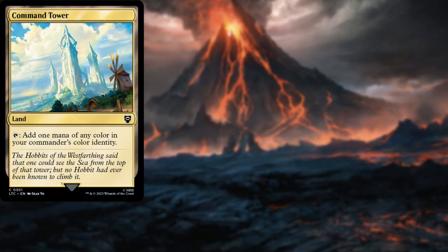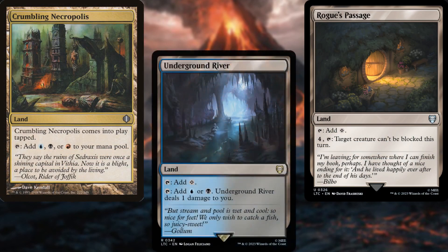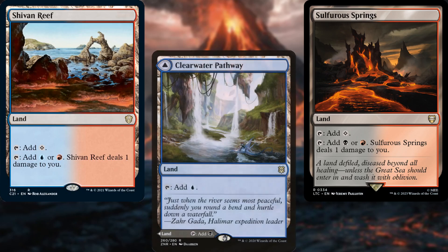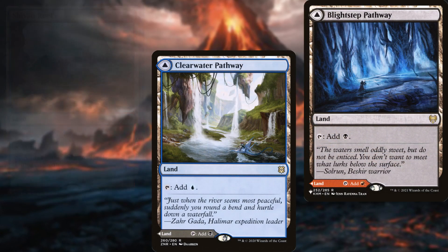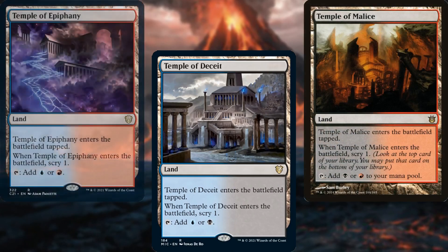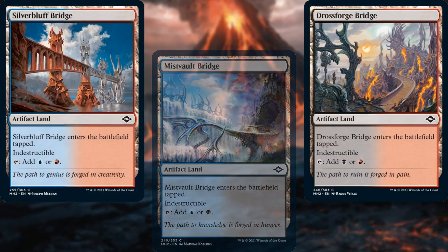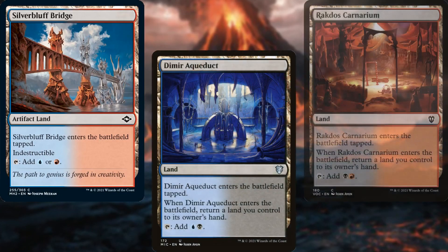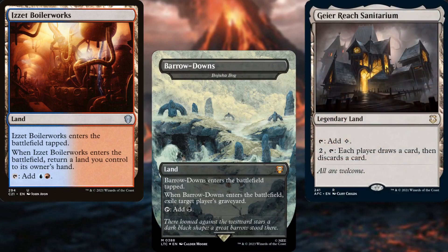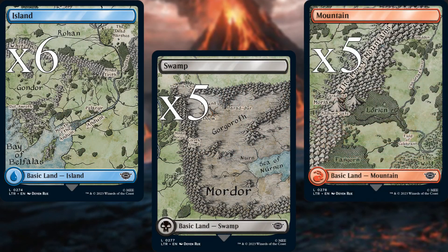Command Tower, Exotic Orchard, Rogue's Passage, Crumbling Necropolis, Underground River, Sulphurous Springs, Shivan Reef, Clearwater Pathway, Blightstep Pathway, Riverglide Pathway, Temple of Deceit, Temple of Malice, Temple of Epiphany, Mistfall Bridge, Drossforge Bridge, Silverbluff Bridge, Dimir Aqueduct, Rakdos Carnarium, Izzet Boilerworks, Bojuka Bog, Geier Reach Sanitarium, six Islands, five Swamps, and five Mountains make up our mostly budget mana base.